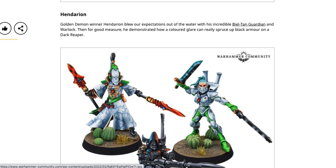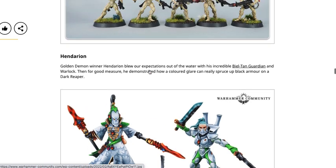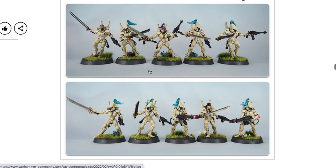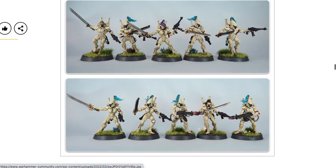Interesting observation — the Handarion model has double spears, a left and a right hand spear. Does that mean we're getting two spears in the kit? Maybe there's also a left and right sword for the Warlock, so we do have more options. Or it could be the spear from the Autarch kit. I'm not sure yet — I haven't really confirmed if there are multiple weapon options beyond the open hand, sword, spear, and pistol.